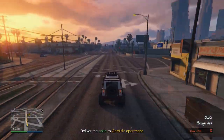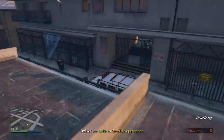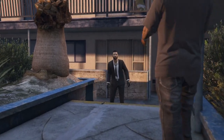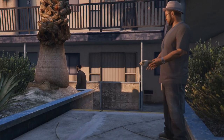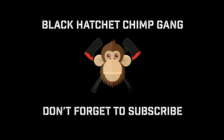Nearly there. There we go - straight into Gerald's apartment. Just stop here and you jump out and you have to walk the last bit. And that is how to complete the Deal Breaker mission on GTA 5 Online. Nice easy mission from the beginning, low level needed to unlock it which is always good. I really hope I've helped you out with this video. We are the Black Hatchet Chimp Gang, my name's Connor. Don't forget to subscribe to our channel on YouTube and there's also a link below to all of our profiles on Twitch and Twitter so you can give us a follow.